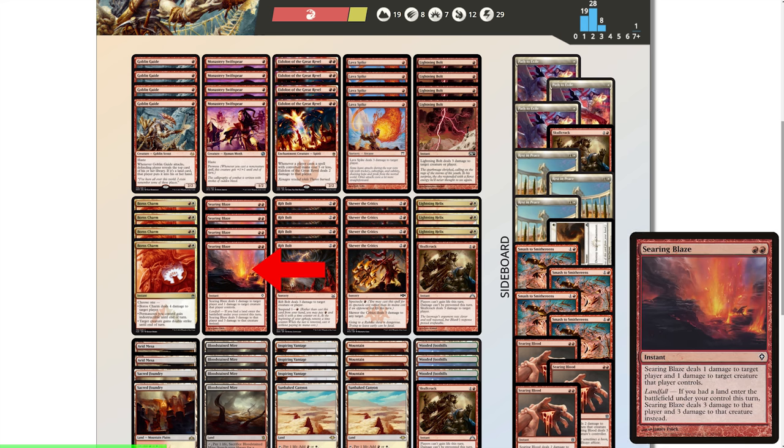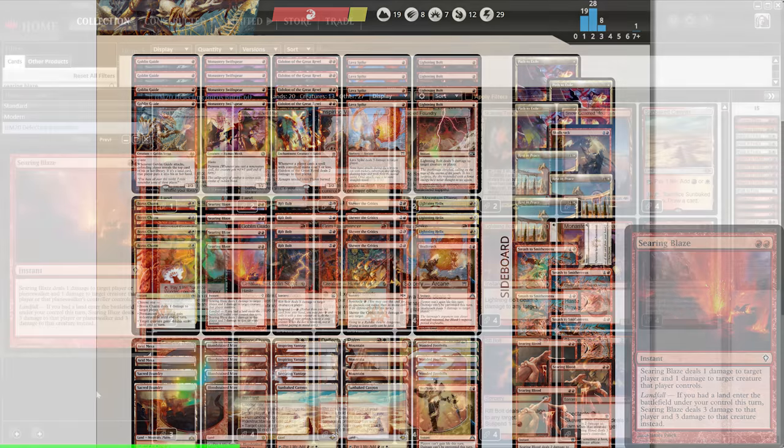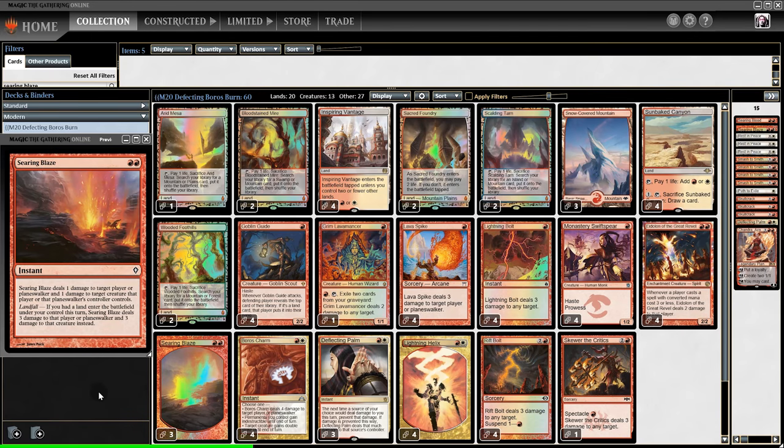The second issue is Searing Blaze. It's arguably the best card in burn because it deals up to 6 damage — 3 to an opponent's creature, 3 to them — as long as we play a land that turn. But with only 19 lands, it's really hard to time Searing Blaze. So in this version, to address both the opening hand issue and the Searing Blaze issue, I've added a 20th land.